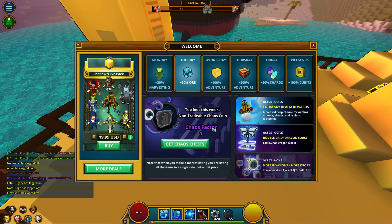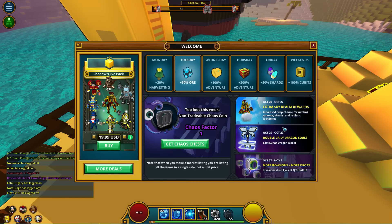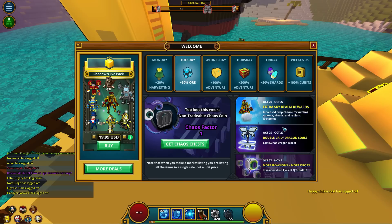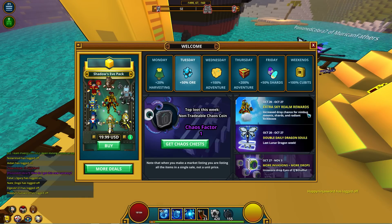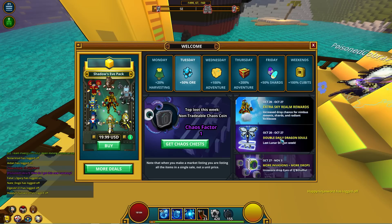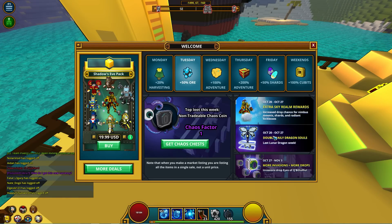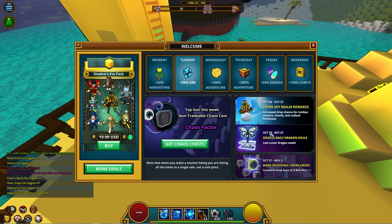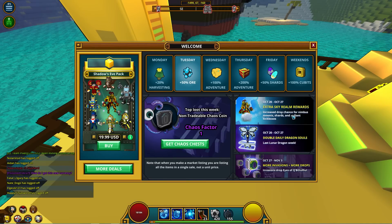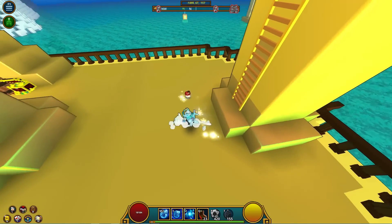Let's go into the welcome screen for this week. You get two dragon souls for your first challenge of the day — that's a five-point tier. For this week there are extra sky realm rewards: increased drop rate for the Nimbus mount, Radiant Shards, and Radiant Lock Boxes. So if you go to the Sky Realm you have a better chance at Nimbus, more shards, and more Radiant Lock Boxes from Radiant Giants.